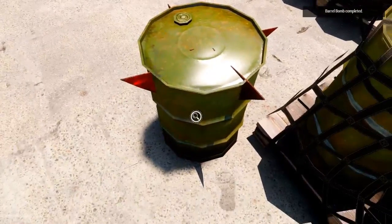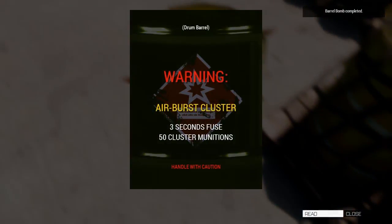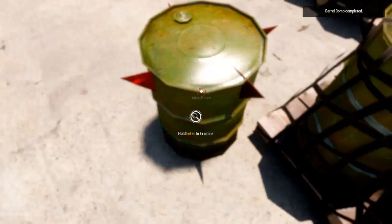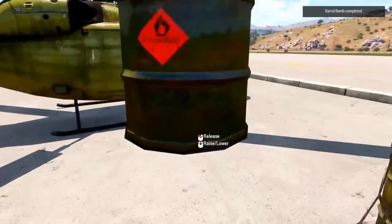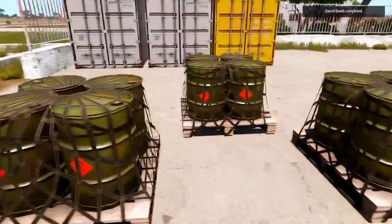You can also inspect finished barrels in order to confirm their payload properties. Be careful though, as the dispensers do have a limited amount of materials.